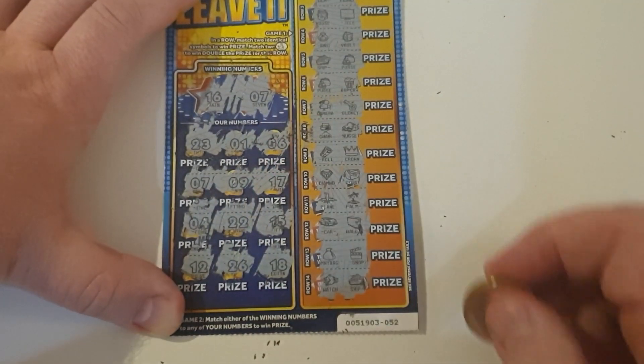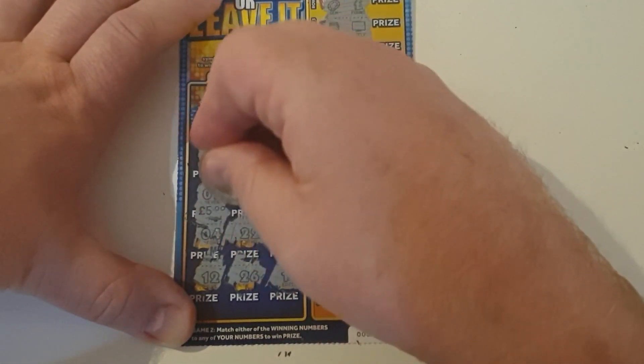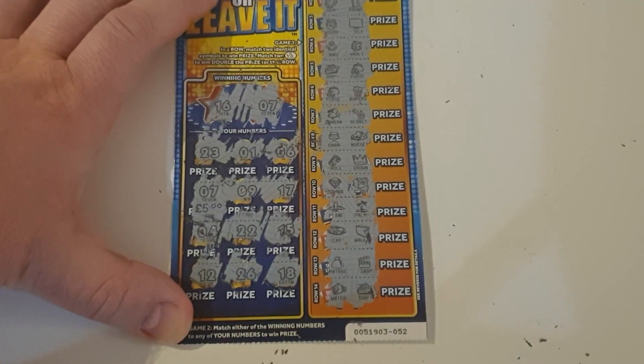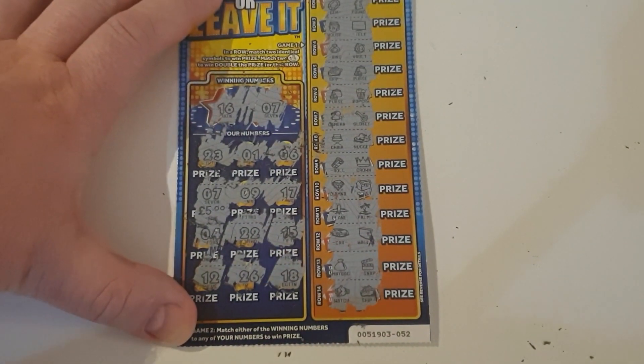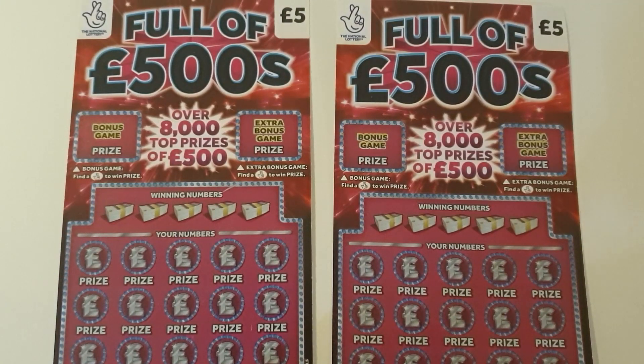So 7 and 7 — five pound money back, nice! I'm happy with that. We're doing well so far, that's 15 quid. Moving on to the next one — a pair of Full of 500s. Recently these have been letting me down, they used to be a good card for me, but they've been drying up. Let's see if we can change that around — cards 31 and 32.